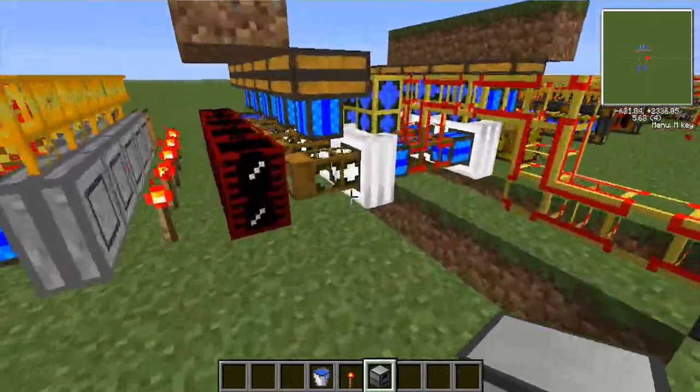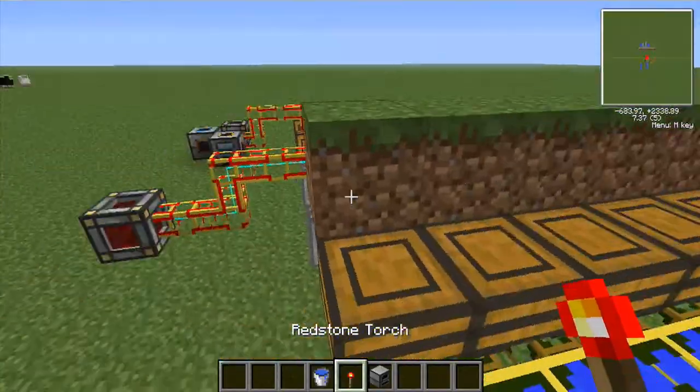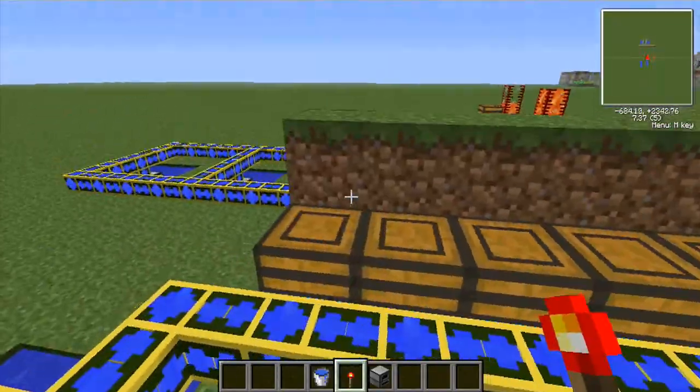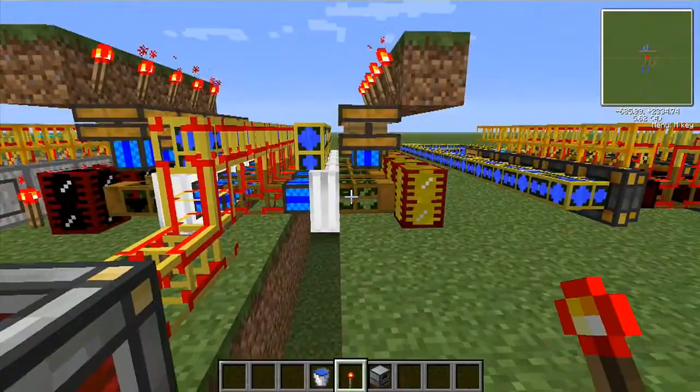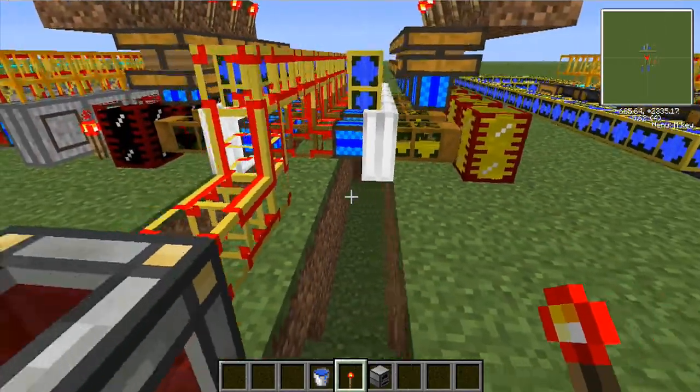Next, we've got these combustion engines. On the right I'm using fuel, and on the left I'm using oil. I've just put some redstone here to activate these, to start putting fuel into them so they start working.